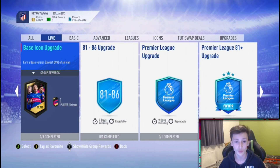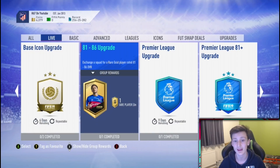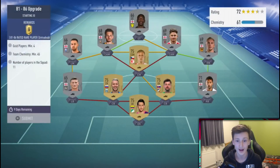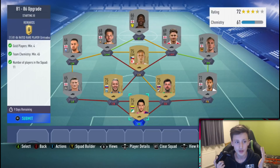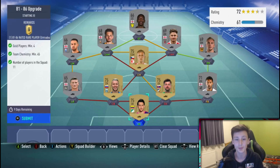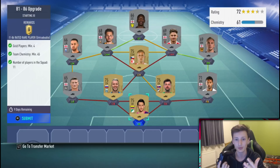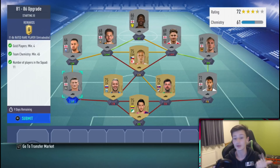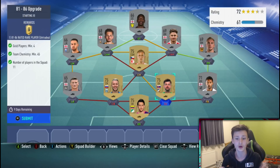For the base icon SBC you've got six days, and the upgrade SBC we're going to be using today has nine days on it — the 81 to 86 upgrade. A lot of people have been talking about icon crafting recently, and this is similar to what we're doing. Icon crafting is basically using upgrade SBCs to source high-rated players cheaper than buying off the market, then submitting those into the icon SBCs.